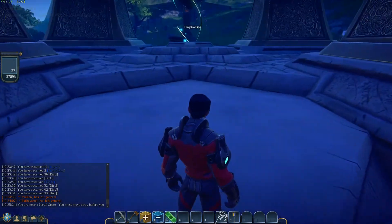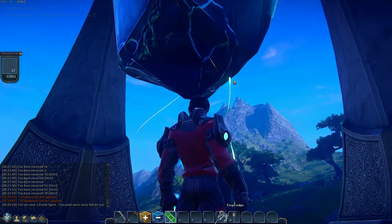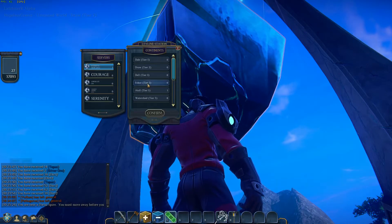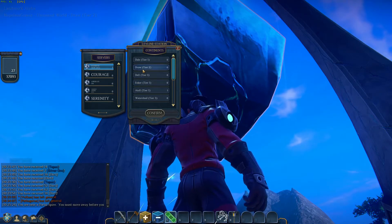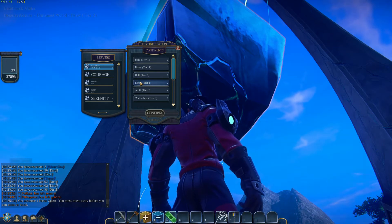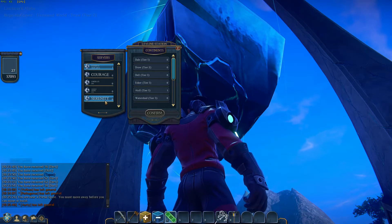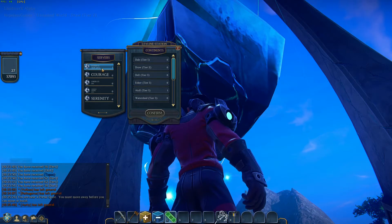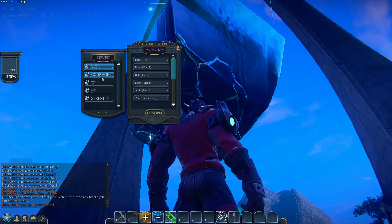But when you're first starting out, this has got a crafting table for you to use. And in the middle is this big rock, and it's a ley line station. What this does is let you teleport between worlds and servers if you wished, because you're not just tied down to one.